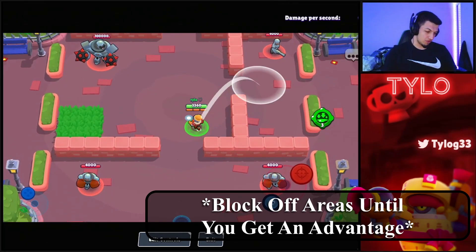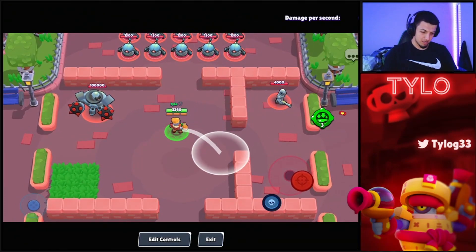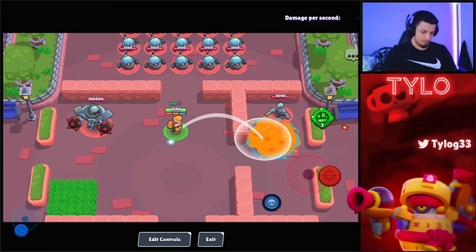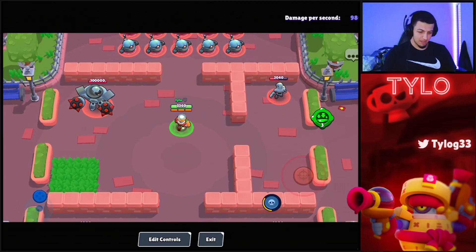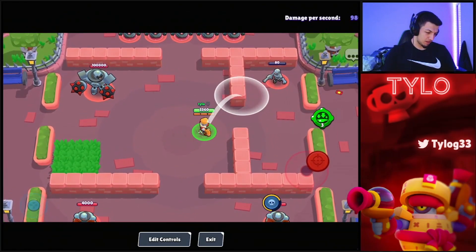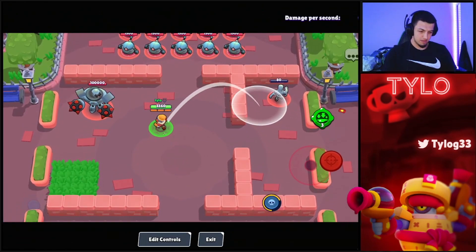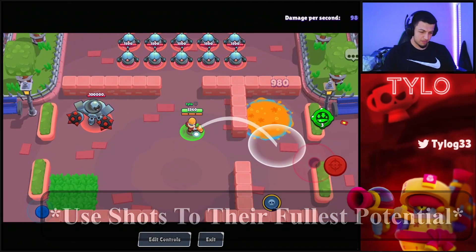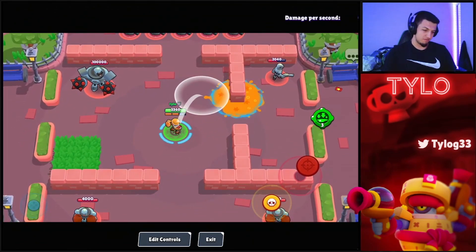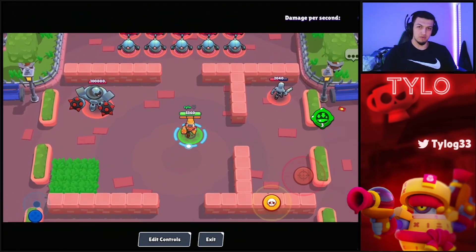With lobbers, if an enemy is trying to attack through a choke point, instead of trying to hit them directly, shoot shots between them and where they want to go. You want to control the space. If he's up against a wall, don't shoot right up against the wall because you're wasting space he could use to juke backwards. Use your shot to cover the whole area — you never want your shot to be covered by a wall. You want it to cover an area they'll get hit walking into.